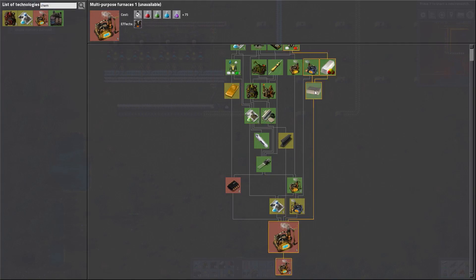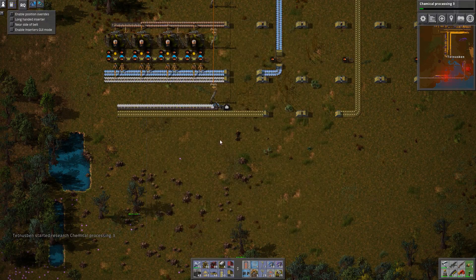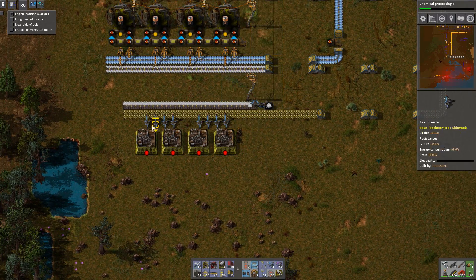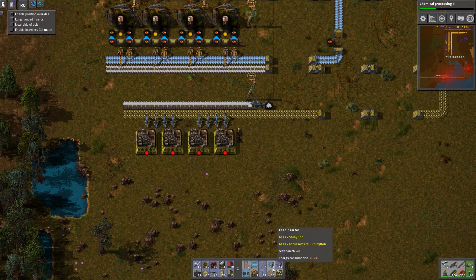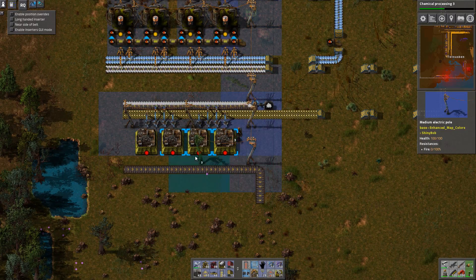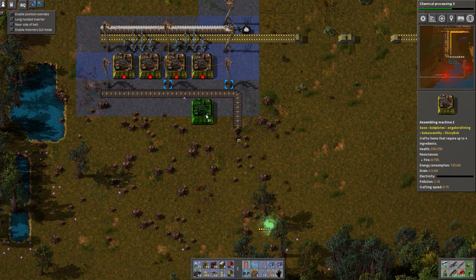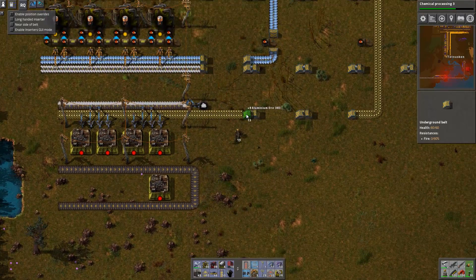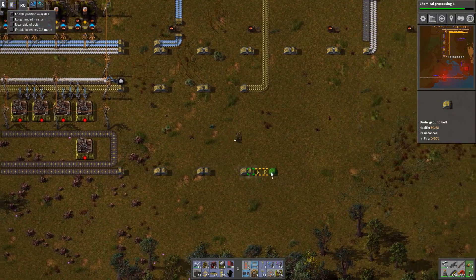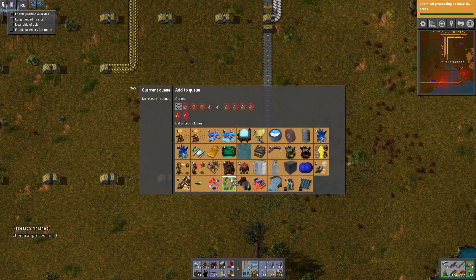We have a look at getting the electronic chemical plant because I don't want to use the coal ones - it'd be good to go straight to them. We've got the materials to create them and the ability to research it. While we're waiting for those to be researched, I use assembly machines to space it out because they're the same size. We also leave enough space for beacons because aluminium is quite a slow product - I think it takes seven seconds per aluminium plate - so it'd be good to get speed beacons in there and productivity modules.